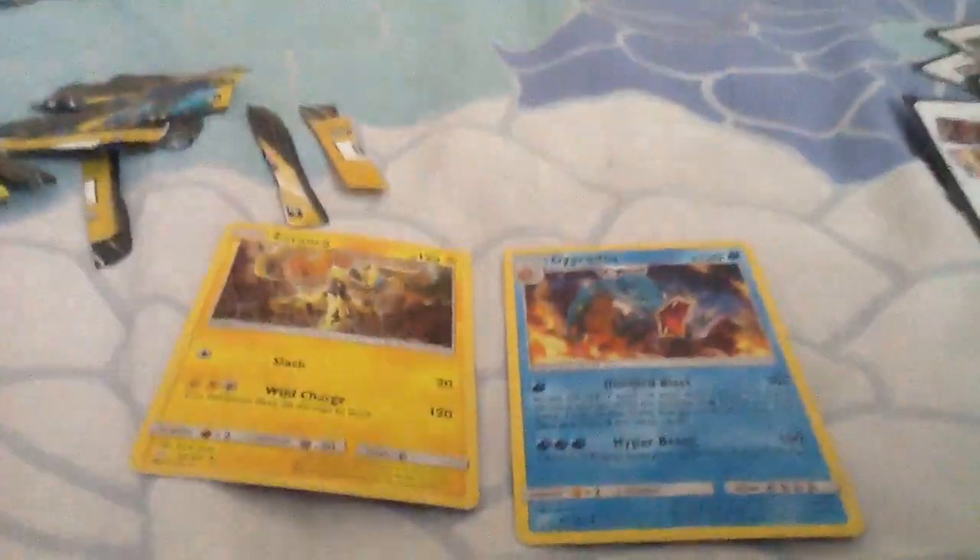Look at all these packs I've opened. So far we have the Gyarados and the Zarude, which are both holos — which is pretty gnarly. Alright, second to last booster, let's see what we get.